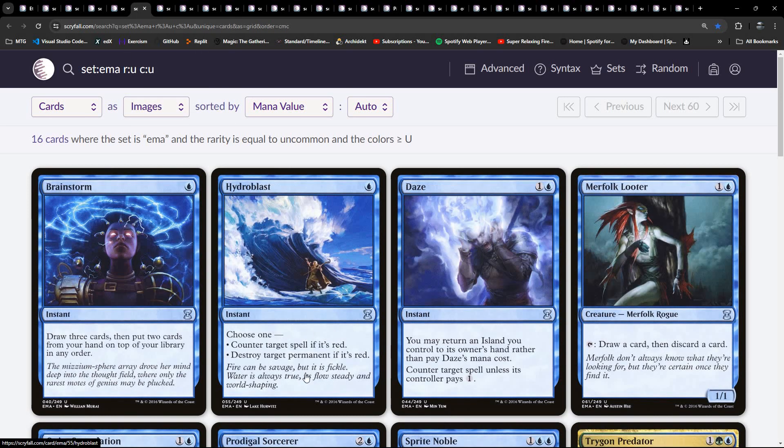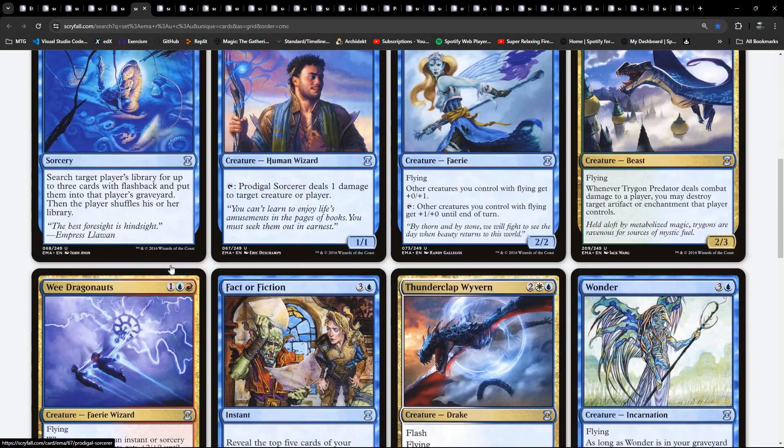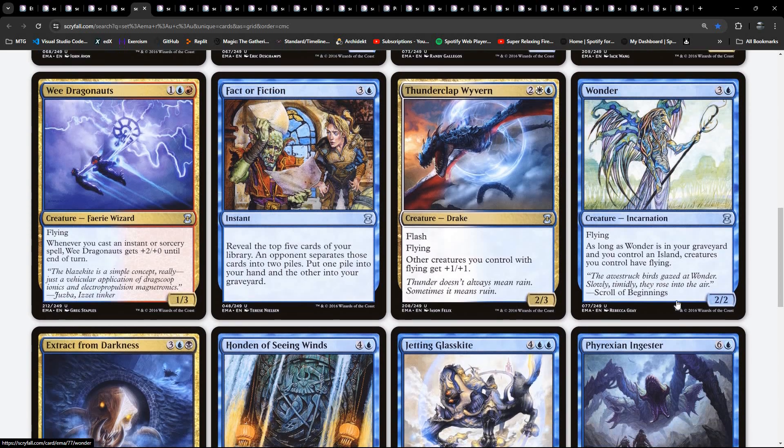It might just be mono-blue mill. We do have Brainstorm at uncommon. Some selective counterspells - Hydroblast is in here, which I believe was a mirrored pair. We do have Trigon Predator - destroy target artifact or enchantment that player controls. More flying stuff, caring about flyers. Not a Prodigal Sorcerer - a pinger. Wee Dragonauts, blue-red. Instants or sorceries. Fact or Fiction is in here. Various cards going to help us do some sort of manipulation of our hand.